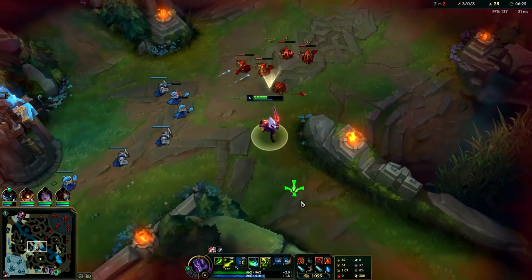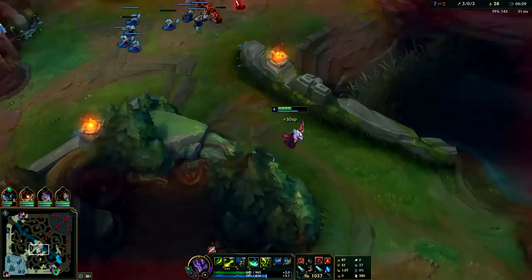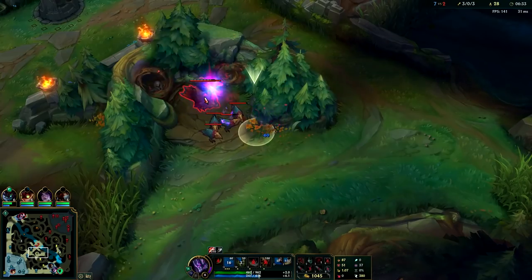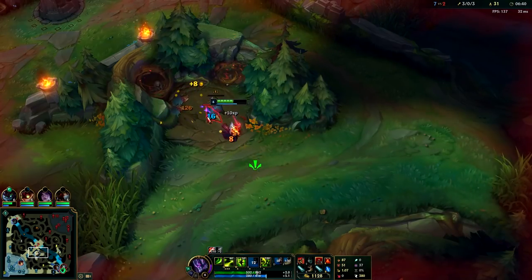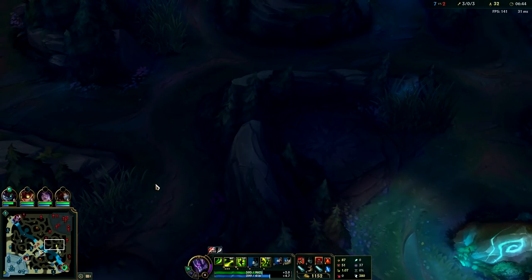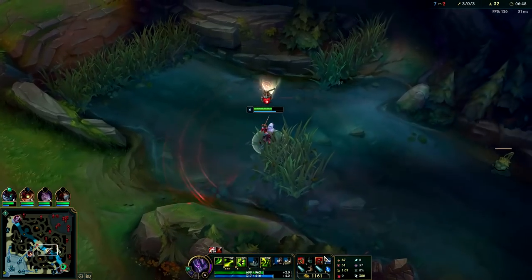He started his blue, I started my red — it's hard to say who has the advantage now. I'll take my Raptors and then go kill Lee Sin on his blue. I'll skip my red and just kill him — he should show up at his blue since our buffs are spawning at the same time. By skipping my red I can get to him faster and pick up my red a little later. I'll use my sweeping lens.